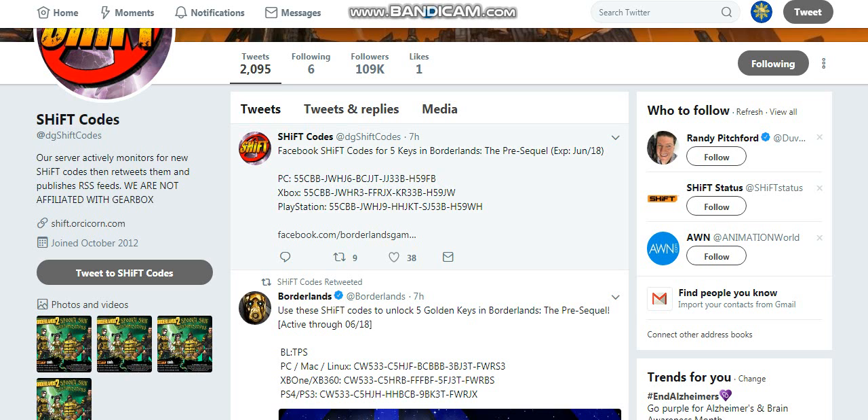Hey guys, GG SHiFT codes Borderlands on Twitter just released new SHiFT codes for Borderlands: The Pre-Sequel. This was posted about seven hours ago — it's for five golden keys and expires June 18. I'll post this in the description box below so you guys can get the codes. You can pause the video at any time to get them. I will enlarge it right now.